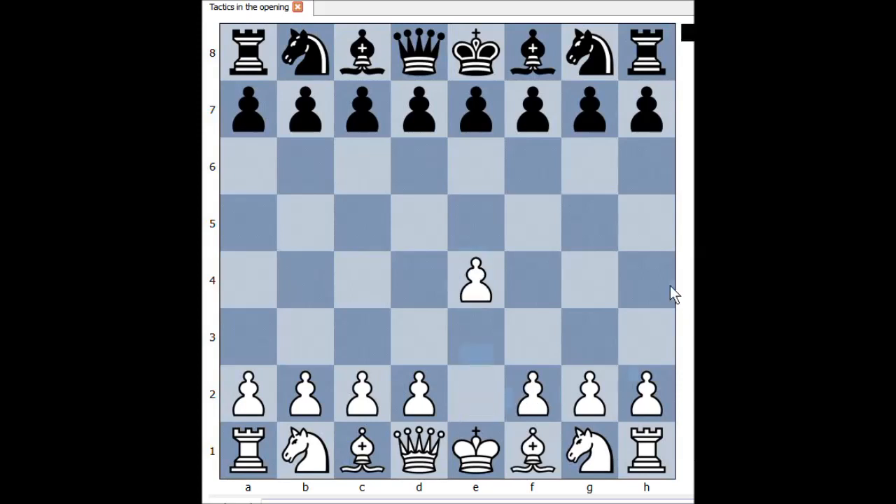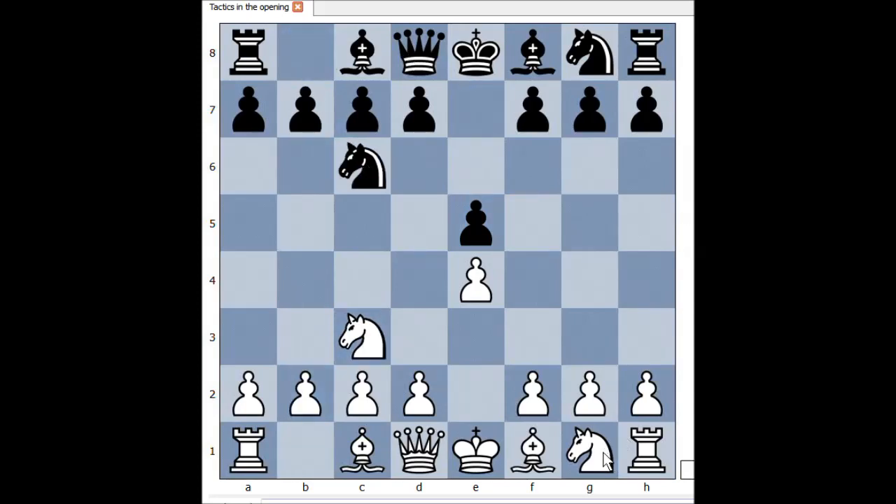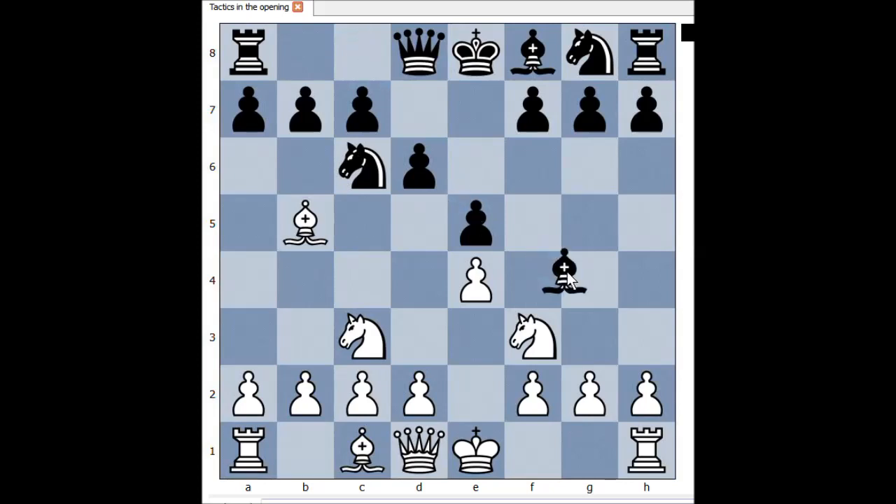White started with e4. Black played d5. Nc3, Nc6, Nf3, d6, Bb5, pinning the knight on c6, Bg4, pinning the knight on f3.